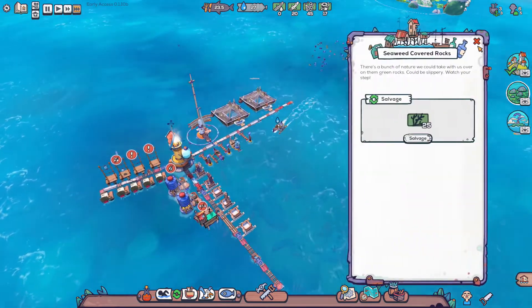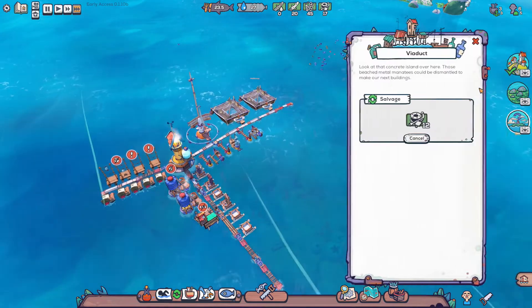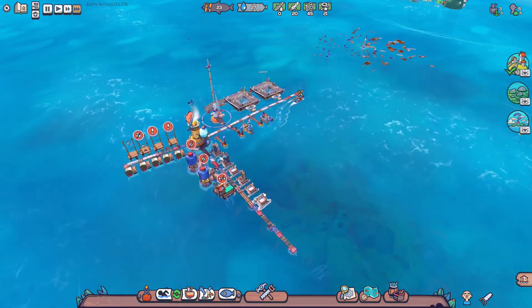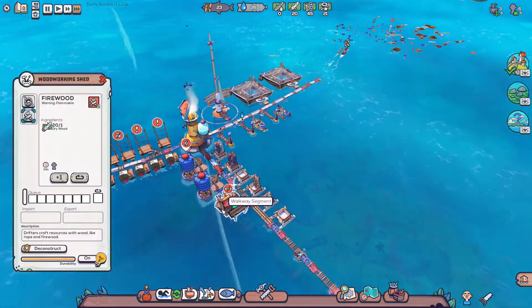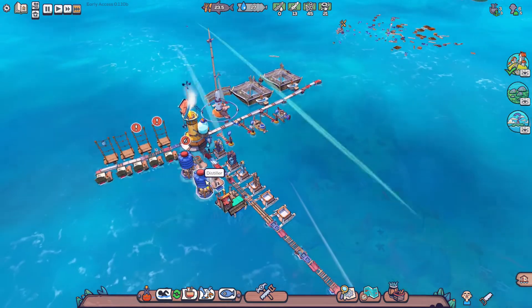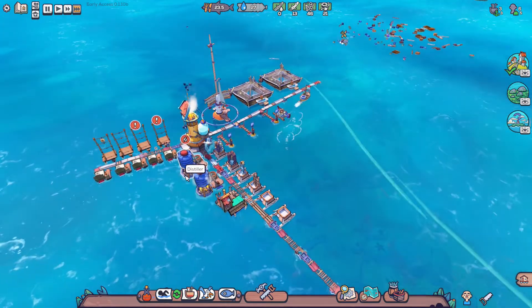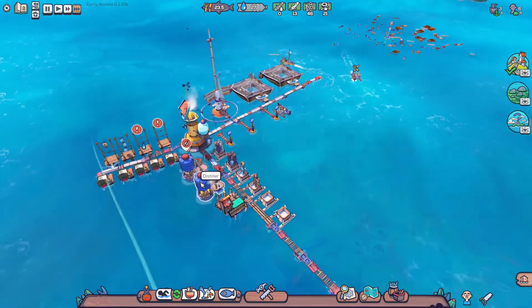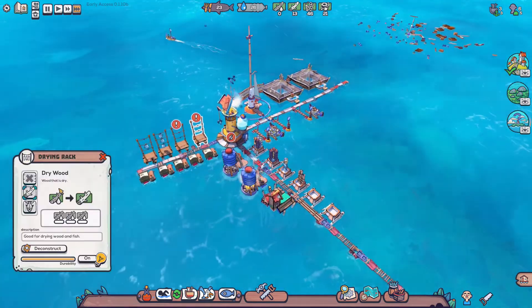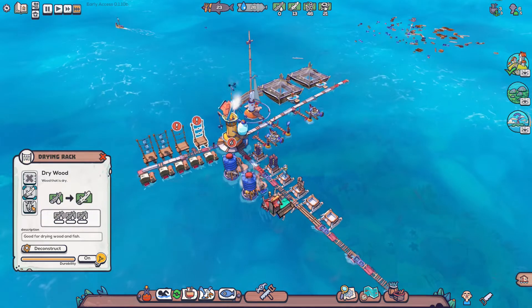Got the seagull nest, got the seaweed-covered rocks, and we're almost done with that. Need the firewood. We can probably get rid of both of these and just build the one big one.